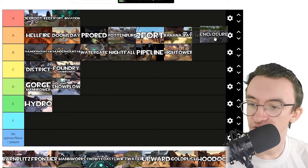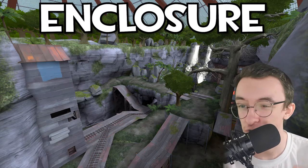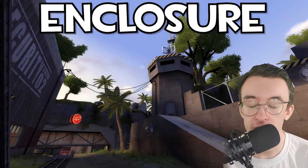Enclosure — I love the vibes of this map. Enclosure is huge, a huge map, and it's got dinosaurs in it, which I vibe with insanely. It's based off Jurassic Park. Jurassic Park is amazing. I just love the whole vibes of the map.